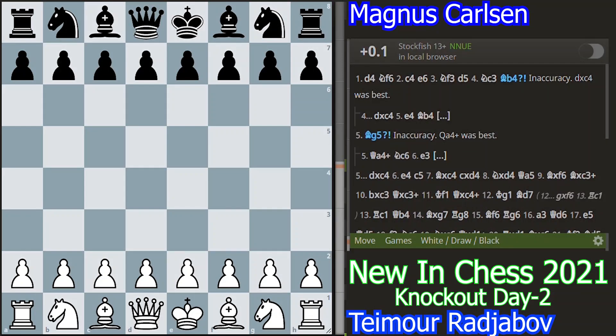Hello everyone and welcome to this platform mode with Jess. In this video I am going to analyze the game between Taimur Rajibov and Magnus Carlsen. Here Taimur Rajibov is playing with the white pieces and Magnus with the black pieces.